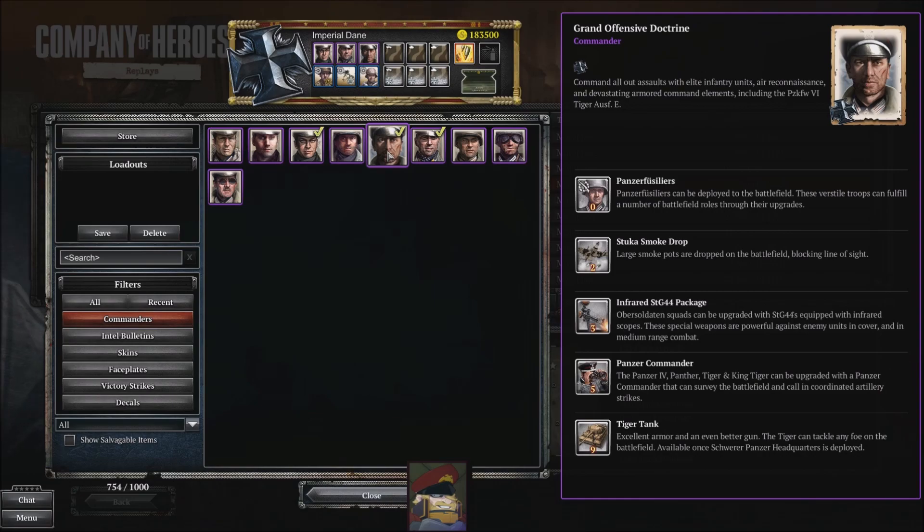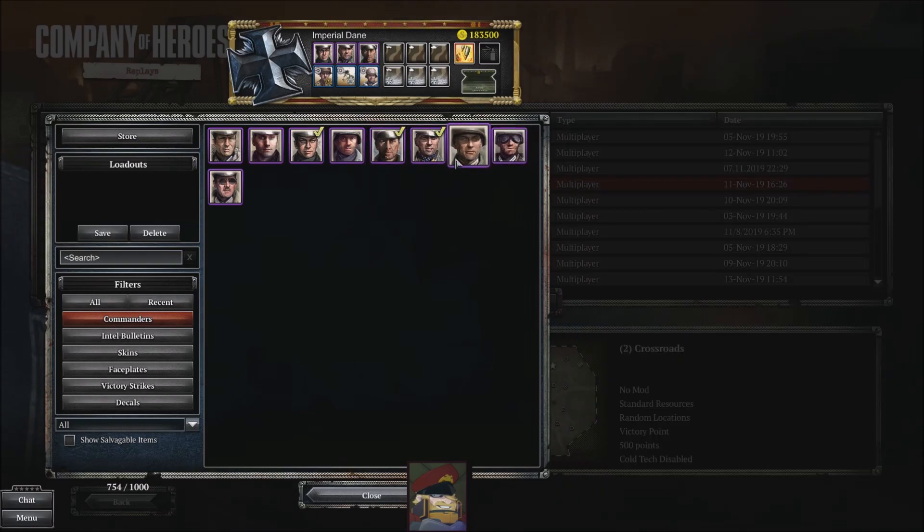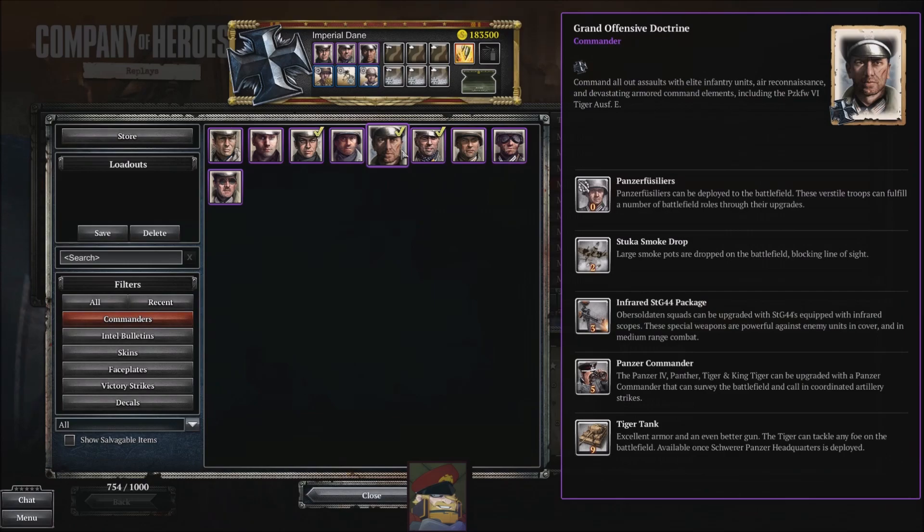It offers a series of very handy abilities and is probably one of the better Oberkommando West commander doctrines at the moment, even if it slightly lacks in direction. You start out with the Panzer Facilius, an infantry unit that's slightly below Fallschirmjager in power level to start out with.